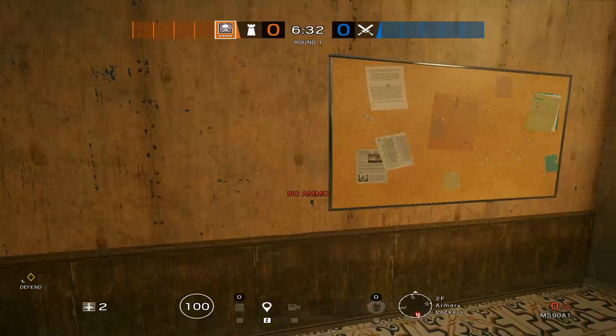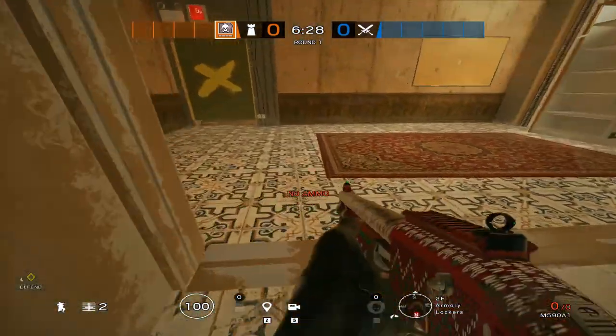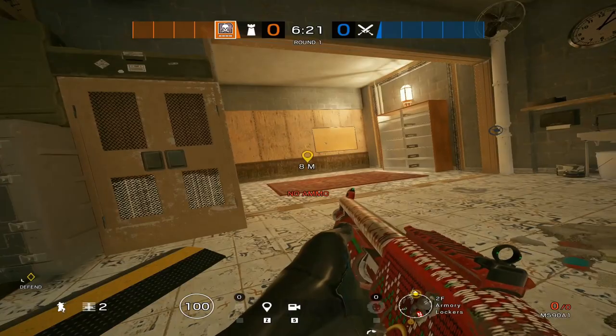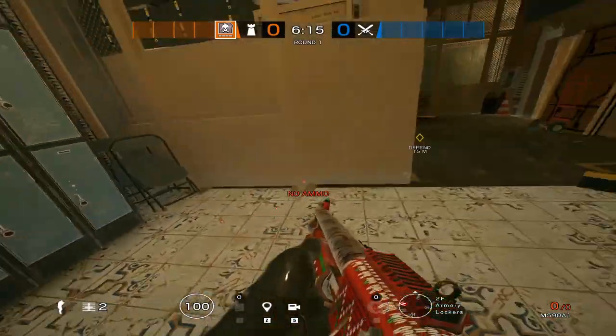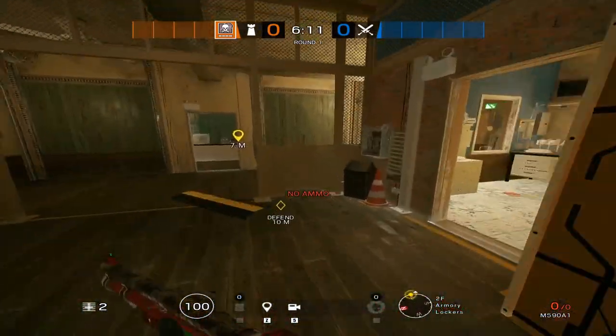Always want to reinforce these two walls. Always. And if you're going to play right here, put a shield. Not specifically Smoke — because Smoke would go to the bathroom where I told you. This is another strat that you use if you're not going to use the bathroom one.